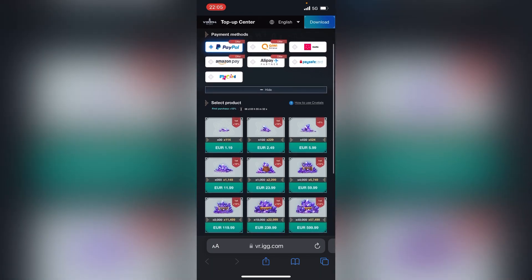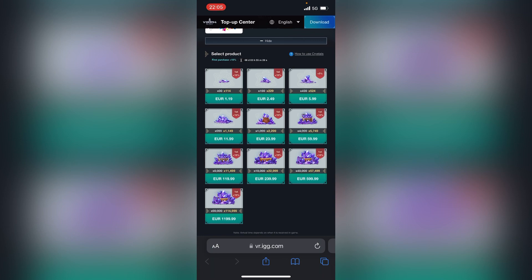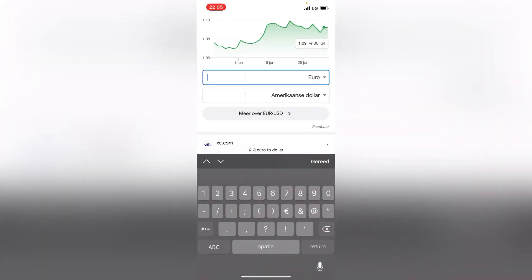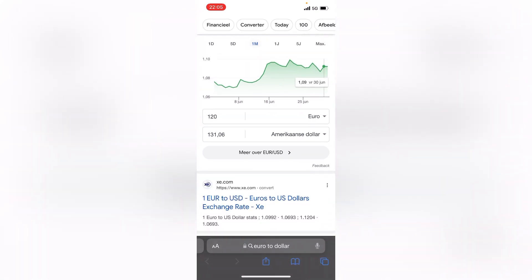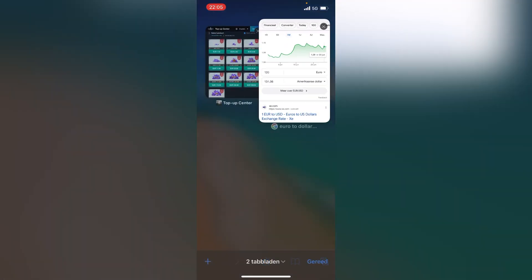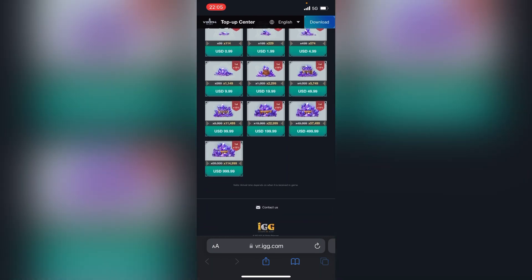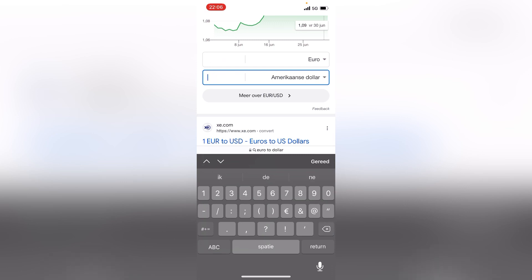As you guys can see, this is the hundred dollar pack and for us it's like 120 euros — that's 131 dollars. But once you go to Amazon Pay you see 99.99 USD. So what happens if you put in 100 dollars here? It's 91 euros.